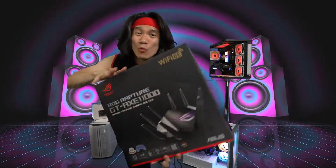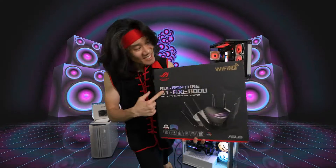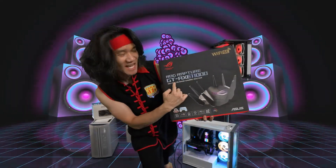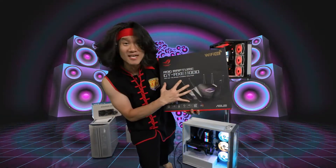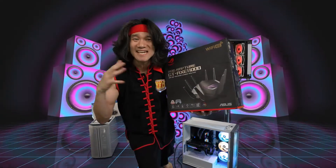Alright guys, we have in our hand one of the most advanced routers in the market right now. This thing right here is a Zeus Rogue Rapture GT-AXE 11000. This router is a Wi-Fi 6E router. This is next gen.